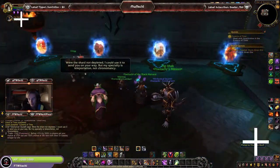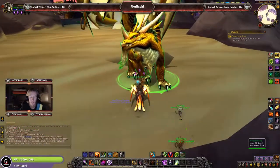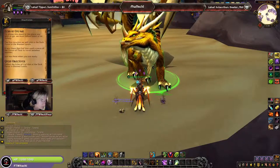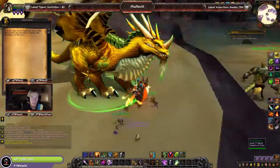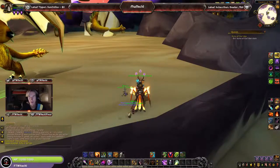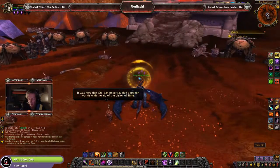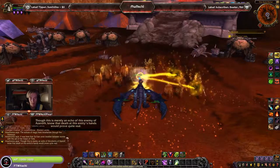We've made it to the Caverns of Time. Got to speak to the little bronze drake here. Next up: defeat the Echo of Gul'dan at the Dark Portal in the Blasted Lands. So now we've got to make our way over to the Blasted Lands. These guys love to make me run around. There are echoes of magic — something going on here. We've got to click on this timer.